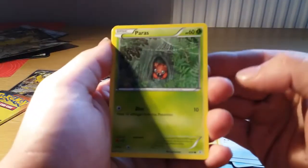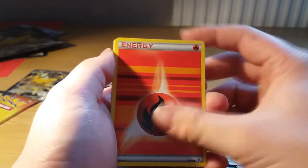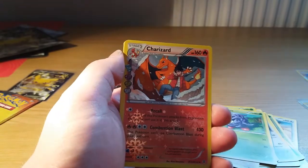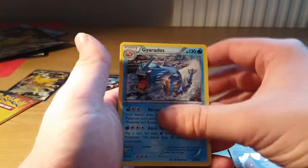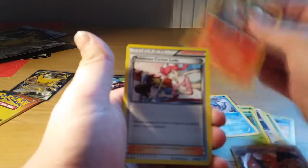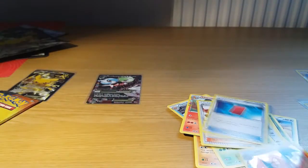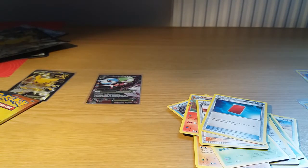We start off with a Paras, a Fire Energy, a Geodude, a Tangela — I love Tangela — a Max Revive Reverse, a Charizard, and a Gyarados regular rare. Charmeleon, Pokemon Center Lady, and a Red Card. So we've got the Charizard Holo — we've pulled three of these from two boxes and a mythical collection box.